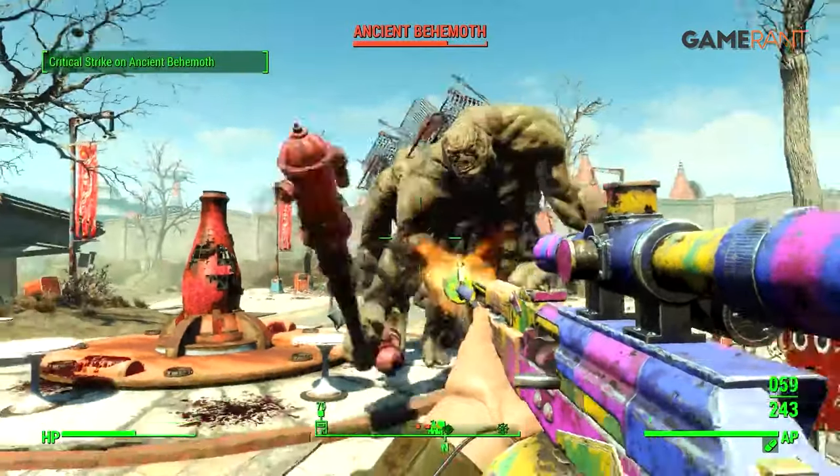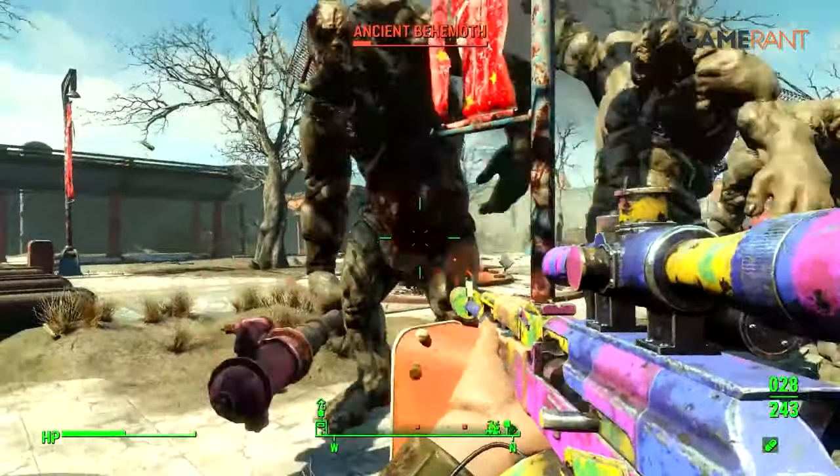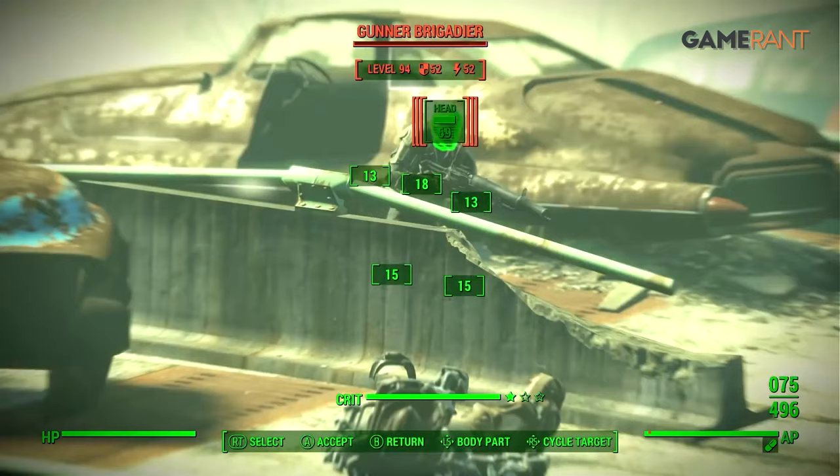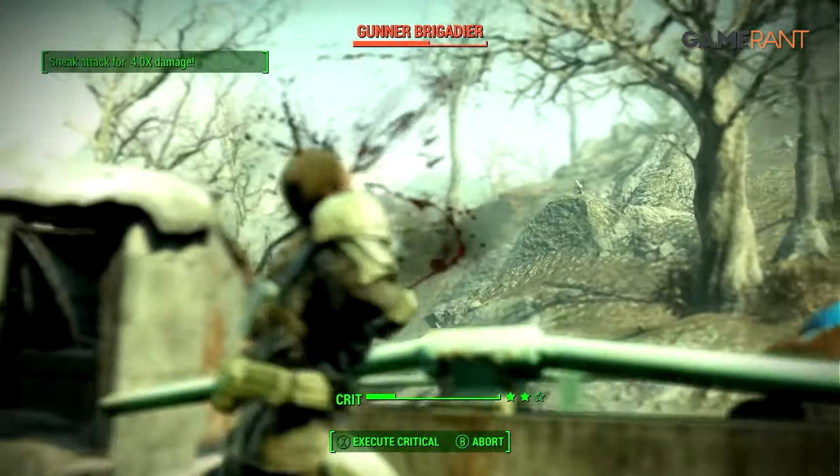However, it can be pretty easy to miss shots in Fallout 4, with enemies moving about wildly. So it's important to either close the distance or be extremely accurate at longer ranges to trigger the extra damage afforded by this weapon.